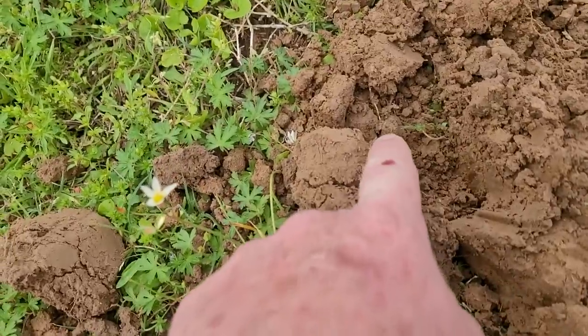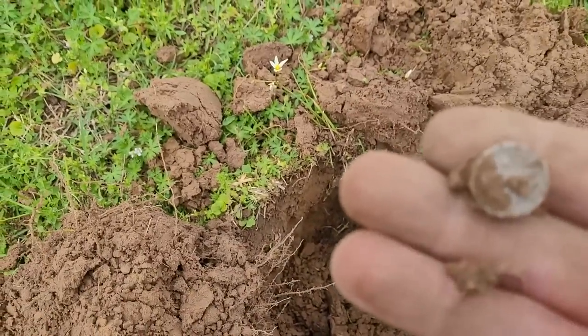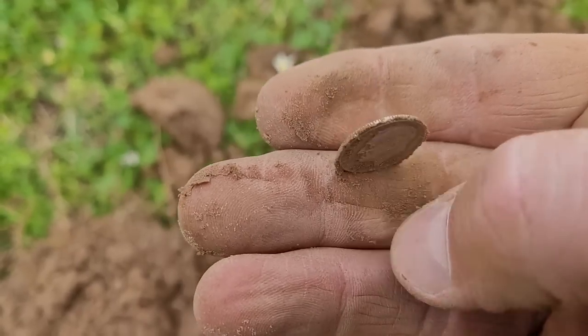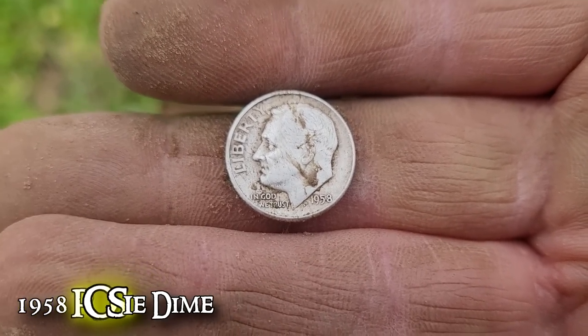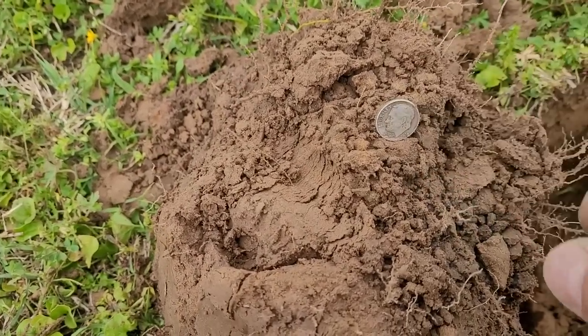Not far from where I got that Jefferson token — maybe eight feet away — I was getting a 79-80 reading, thinking it wouldn't be silver because it might be a penny, so I didn't live dig it. But it's got a little silver edge right there. Looks like it's going to be a Rosie. Rub the Rosie — 1958. I'll take it! Little hot spot right here, I'm going to keep digging and see what else we can get.